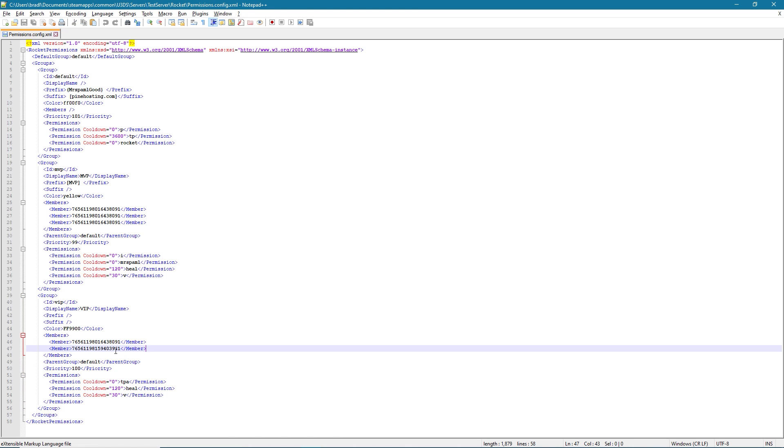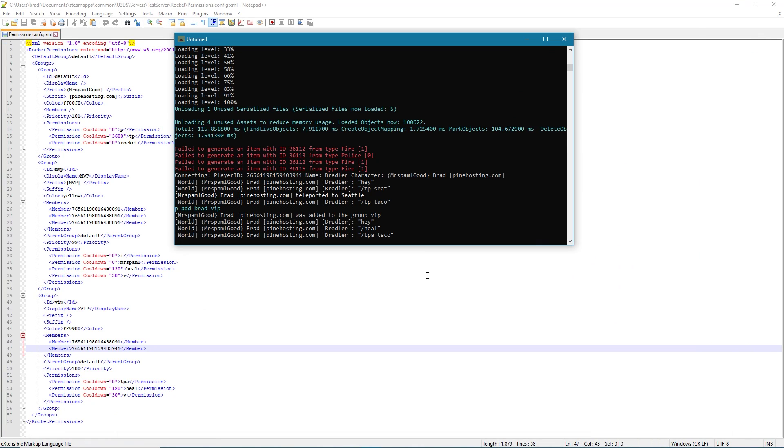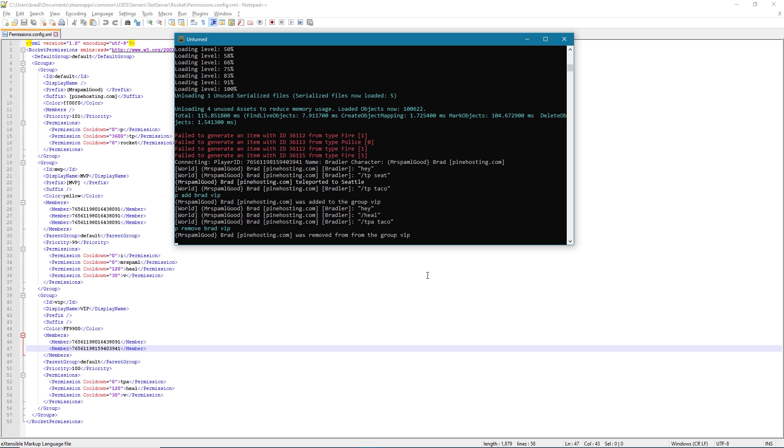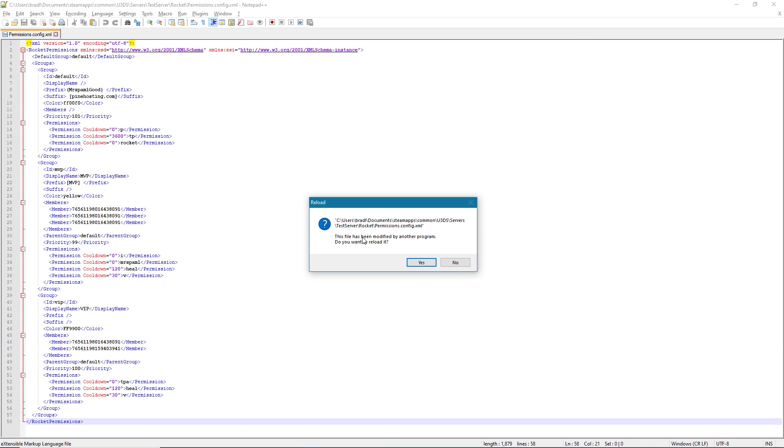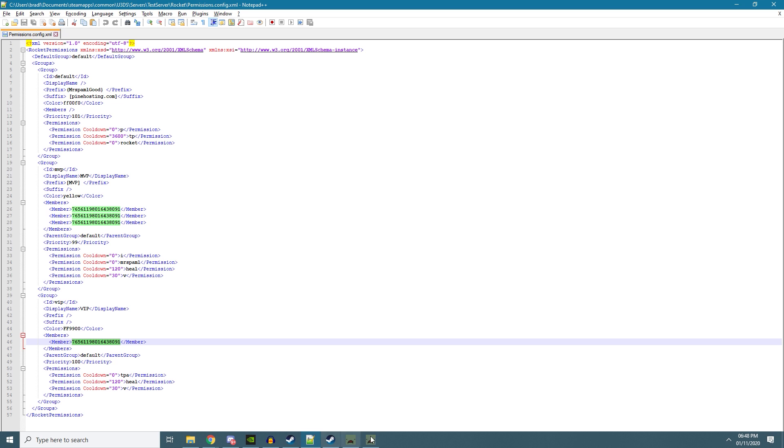Now I'll show you how to add someone to a rank. Say I'm a donator — the VIP rank is over here. I can add myself by typing 'p add' and then either the player's 64-bit ID if they're offline, or their name if they're on. So I'll type 'p add brad' and add myself to VIP. 'Brad was added to VIP.' My color should change — prefix and suffix don't automatically change without a plugin; the person would have to leave and rejoin. There we go, a nice new color. If I want to remove myself: 'p remove brad vip', reload the file — and I'm gone, easy and simple.